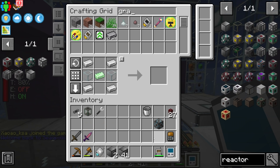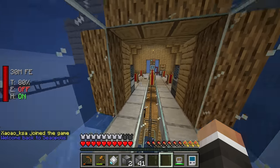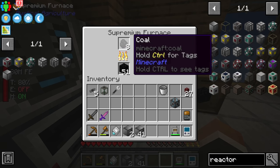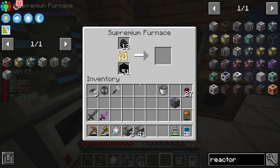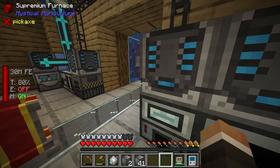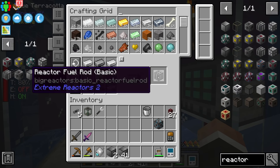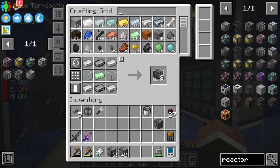Let's see if we have what it takes to make 14 more fuel rods - they don't require any casing, they're just iron, graphite, uranium, and glass. Uranium-wise we have over 2,000 ready to go; it's just the graphite we're missing. If we request another 128 graphite, the crafter is now capable of sending things to the supremium furnace faster than it can smelt them, which is exactly what we want. We want a grand total of 14 fuel rods.